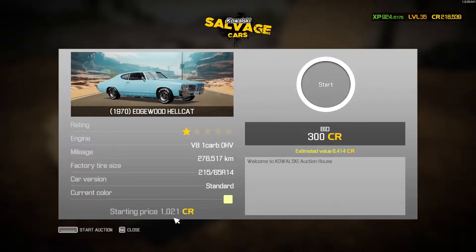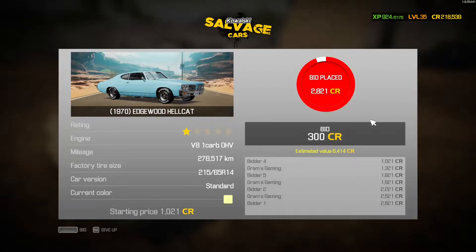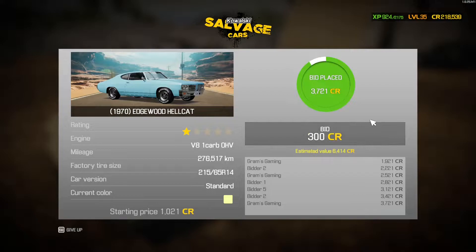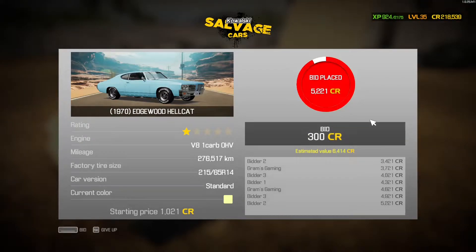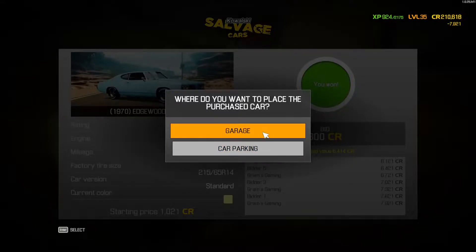Let's go ahead and start this auction. They only want like a grand for it right now. Starting price, $300 a bid, so let's bid it up. Come on, let's see how much money you guys got. Estimated value is $6,000 though, so if we can get it for under $8,000, that'd be nice. It's already over the asking price — $7,000. Under $8,000, barely, but we got it. Let's go ahead and receive the car. We'll take it to the garage.